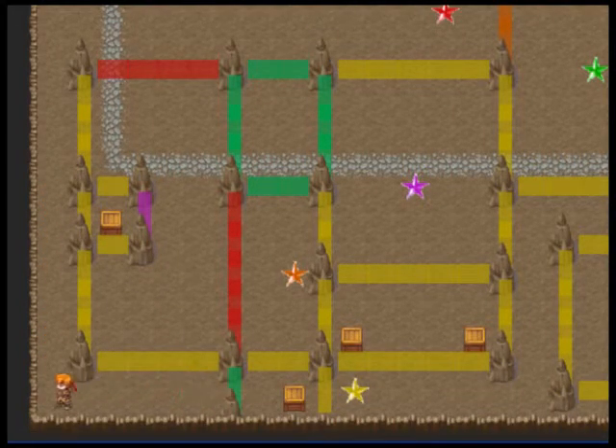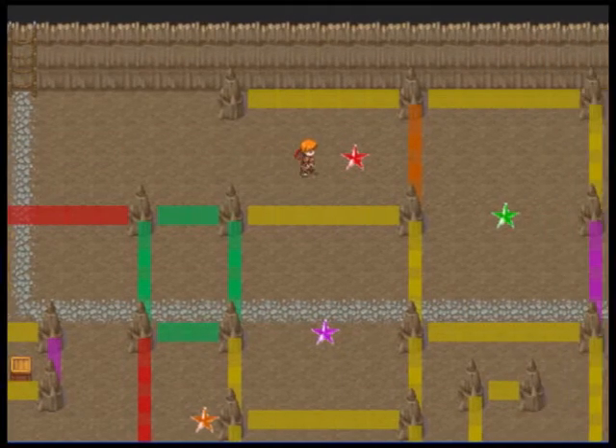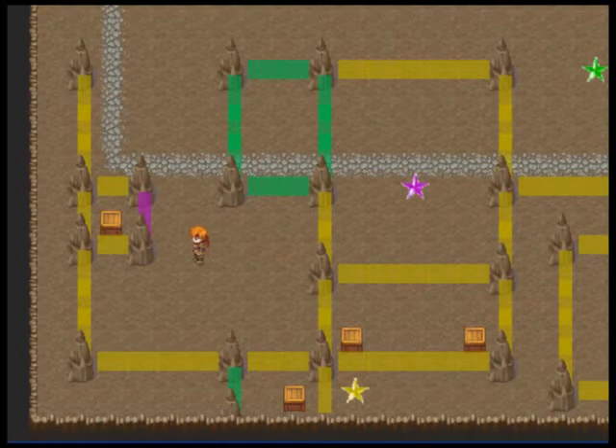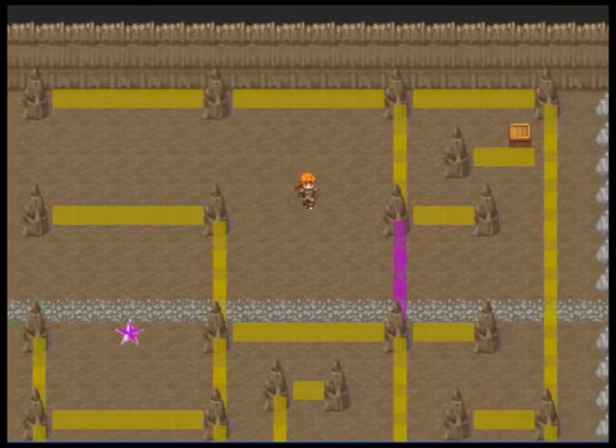It's a puzzle — my favorite. This one's one of the easiest ones because it's very straightforward. You just get the star, the color of the star disappears. Very easy puzzle. But they'll get harder.